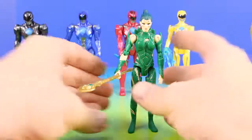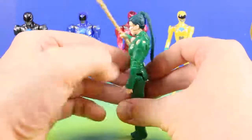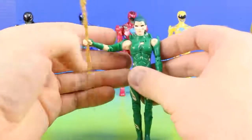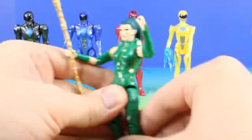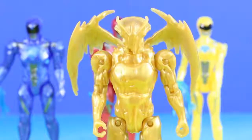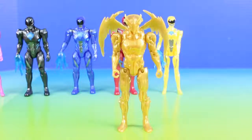Next up we have the mean Rita Repulsa. She looks really mean and like she's going to strike at any time. I'm after the Zeo Crystal! And check this out — this is Goldar. He's like a big chunk of gold.